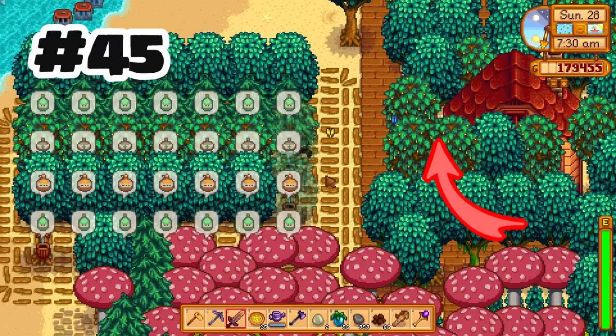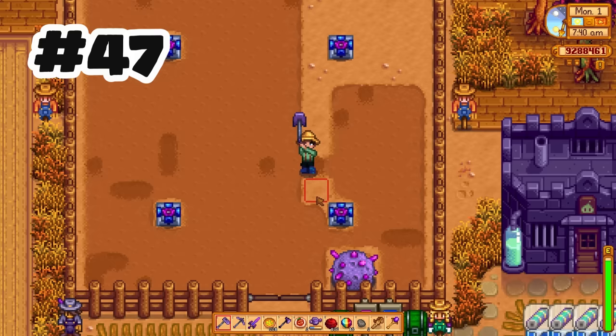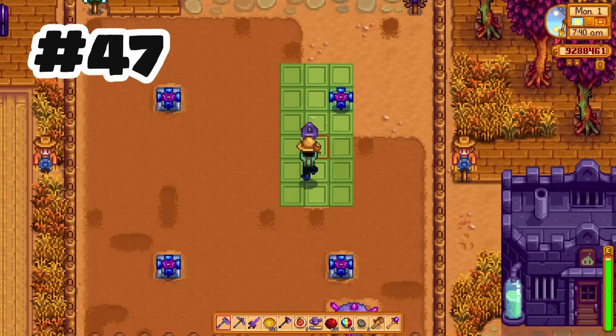Many performance improvements — from playing the game so far, I can agree. NPCs now shove chests out of their way instead of destroying them. You can now strafe with the watering can to change the hit area without changing direction. No more re-watering the same crops over and over.